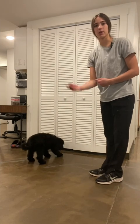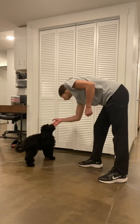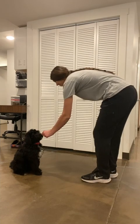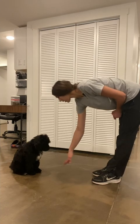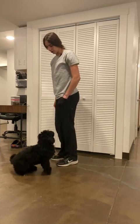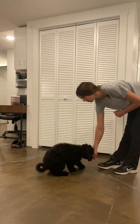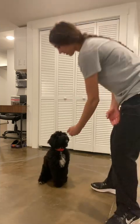So I'm going to call him over to me. Sit is like this with your hand up — kind of lifting their nose to the sky. Good boy. And then down is kind of the opposite, so you're pressing their nose telling them down to the floor. Good boy. Do a couple more — if you're going to have treats in my pocket. Down. Yes, good boy. Sit. Yes.